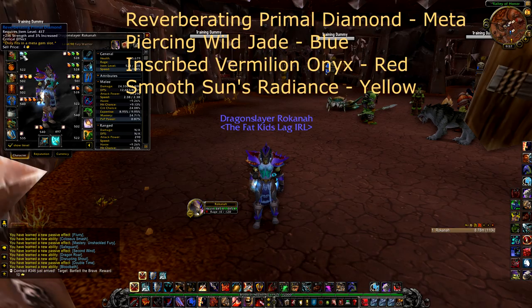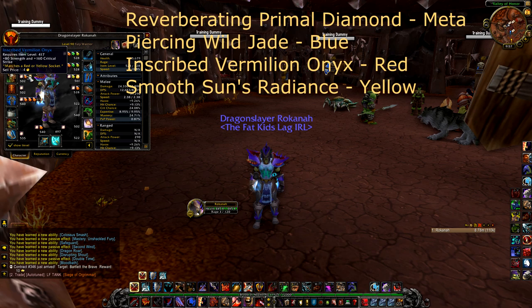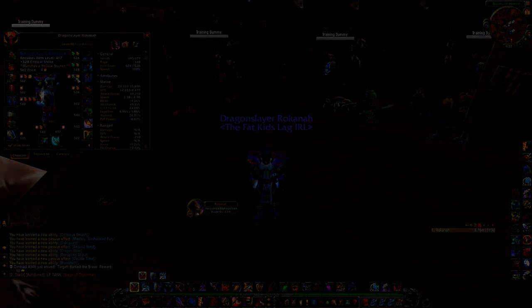For gemming as a Fury Warrior, you're going to go for a Reverberating Primal Diamond in your meta, crit hit in blues, strength and crit in reds, and straight crit in yellows.